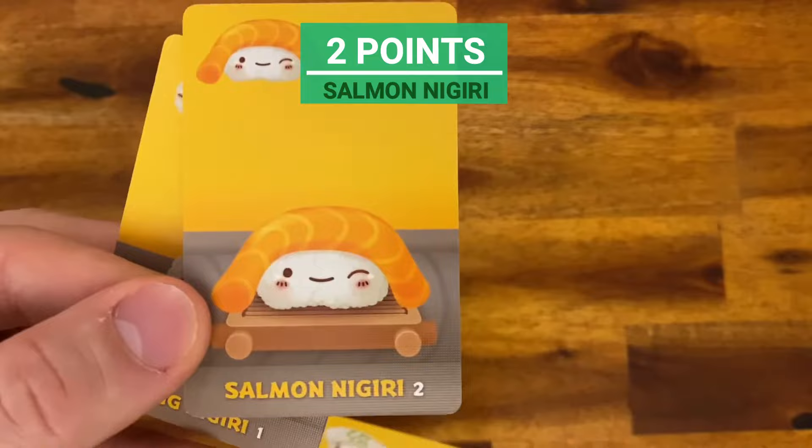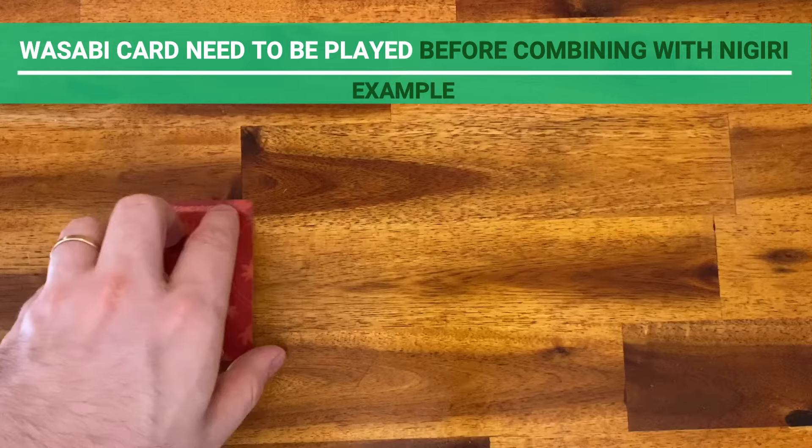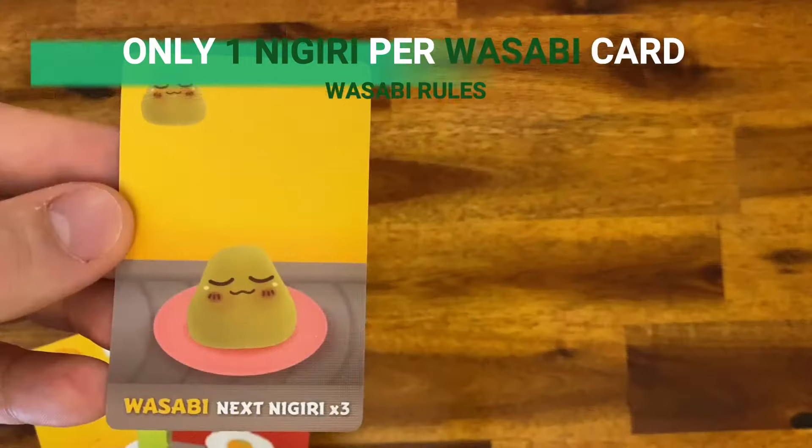Nigiris can be combined with the wasabi card, which must be played before playing a nigiri. If you played a wasabi card on a previous turn and play a nigiri on this turn, the nigiri must be placed on top of the wasabi. It triples the score of the nigiri — for example, a salmon nigiri worth two points triples its value to six points. You can only have one nigiri card for each wasabi, and wasabi cards without a nigiri on top don't score.